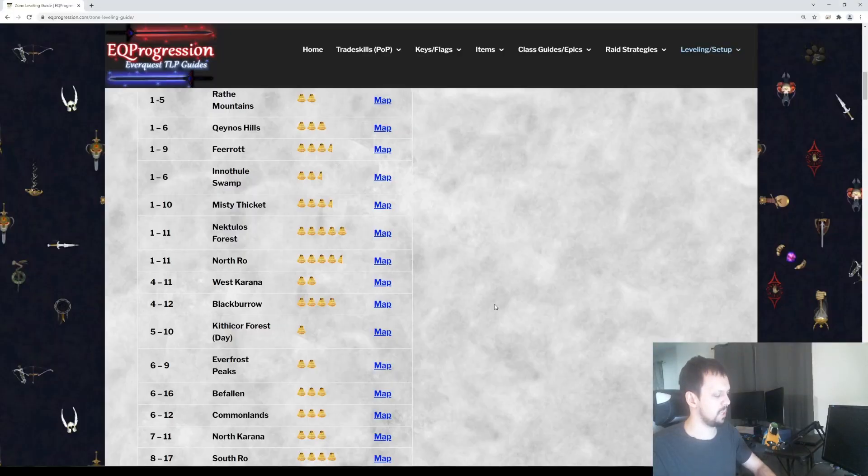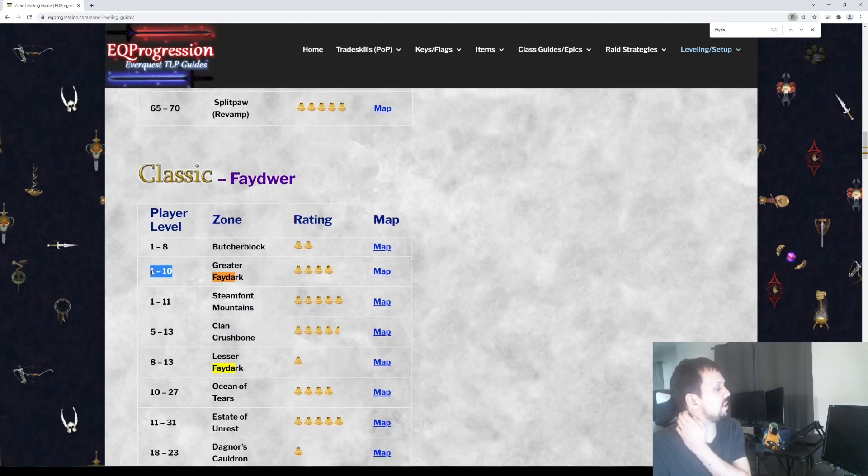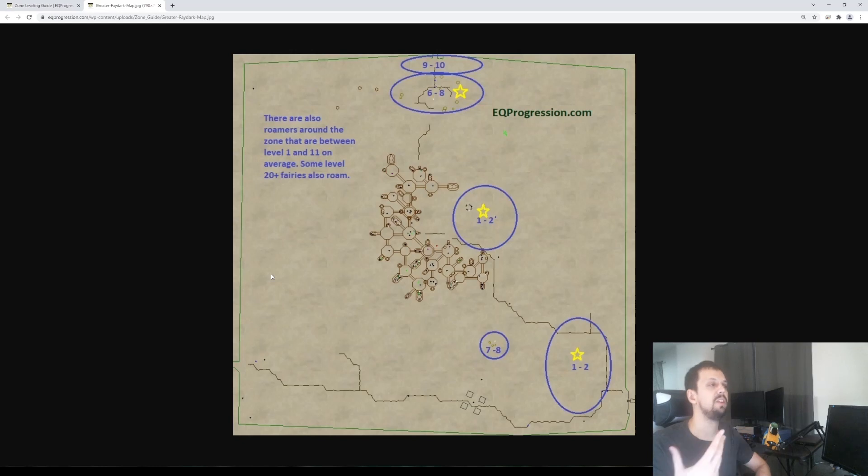Let's pull up the map and type in Faydark. You'll see Greater Faydark — levels 1 to 10 is what I'd recommend for this zone. Once you're past level 10, experience is really going to drop off. You might not even need to stay till 10; you can leave at seven or eight depending on if you're soloing or in a group. What's most useful is that I actually manually ran around to every single zone in the game and conned all the mobs, so you can get an idea of what level mobs are in what areas.